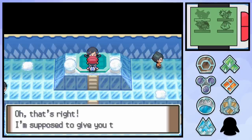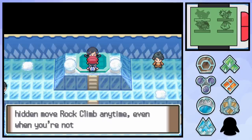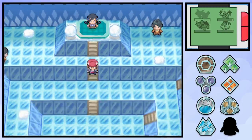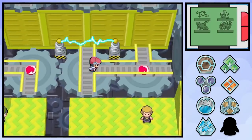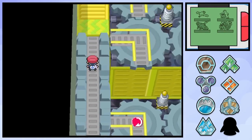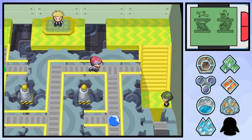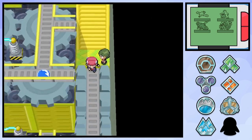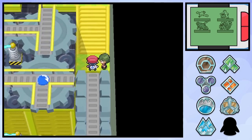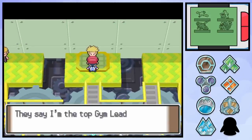If Candice had used a Weavile with Avalanche we might have been in trouble, but really Ice is always going to be a fairly easy challenge in a run like this. With that win we can leave Snowpoint City behind and head for Sunyshore where the final Sinnoh gym leader awaits. Volkner uses a team of 4 Electric-type Pokemon and as there are only 5 Pokemon quad weak to them as of Gen 4, our choice is almost made for us. Gyarados, Wingull, Pelipper, Mantyke, and Mantine are the 5 options, and on this occasion it'll be the baby Pokemon who misses out.